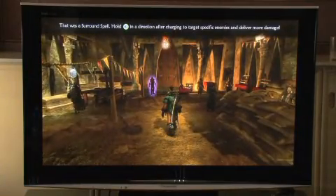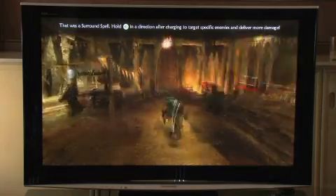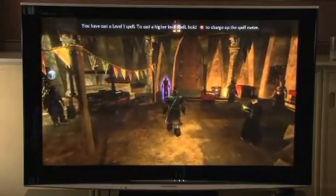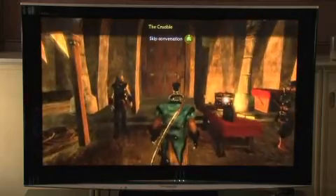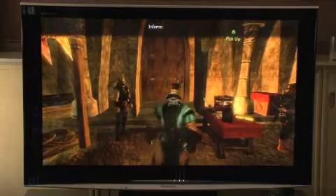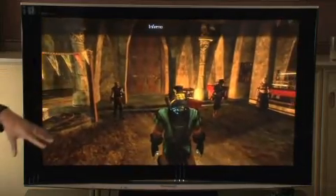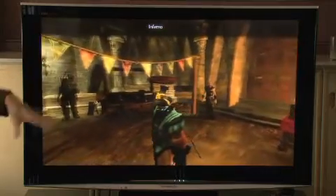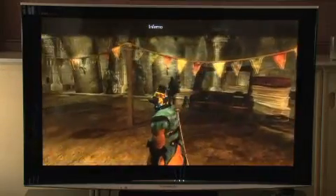We're in a place called The Crucible. I'm not going to tell you why you're here or what happens at the end because it will spoil some of the story. This is a place that's got seven levels to it, and these guys in this waiting room are people waiting to go in to be tested — and you're one of these people waiting.